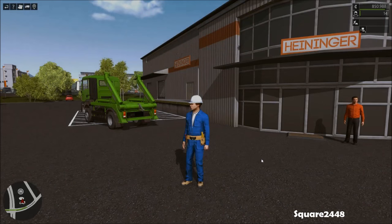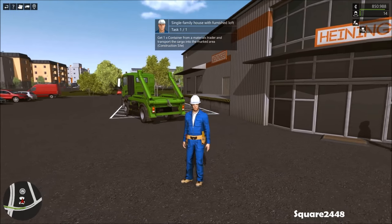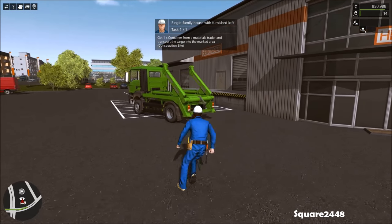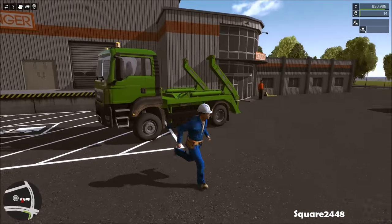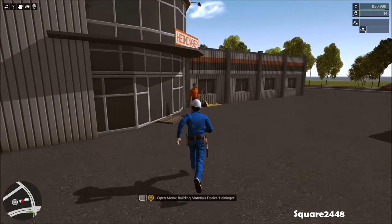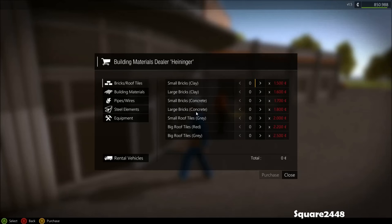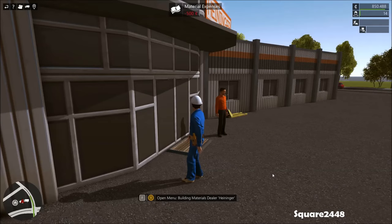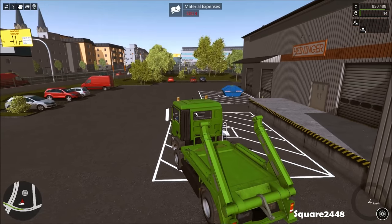We got the contract. We are at the materials dealer where we will be taking this truck and starting it up once we purchase the container we need. Let's get the container under equipment. I'm very excited to be playing this game, so give me a big like if you enjoy today's video and a comment if you'd like to see more construction sim videos every week.